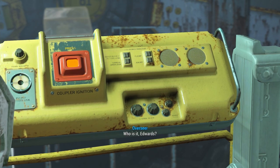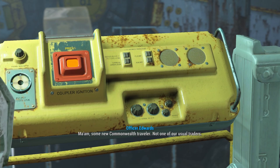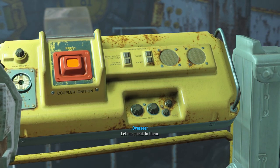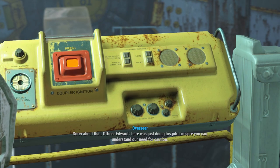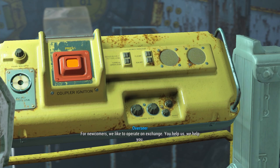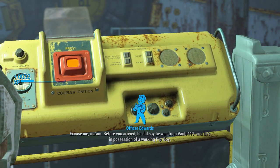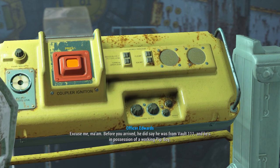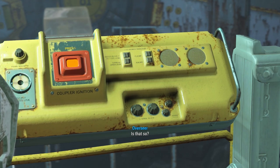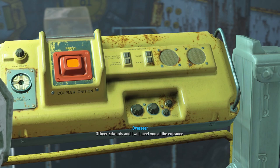Overseer! Who is it, Edwards? Some new Commonwealth traveler, not one of our usual traders. Well, if someone wants in, they can earn it like everyone else. Let me speak to them. Sorry about that. Officer Edwards here was just doing his job. I'm sure you can understand our need for caution. For newcomers, we like to operate on exchange — you help us, we help you. 'But I'm a fellow Vault dweller. Can't you just let me in?' He did say he was from Vault 111, and he's in possession of a working Pip-Boy. I'm going to allow it. Edwards, open the door and make the announcement. Officer Edwards and I will meet you at the entrance.